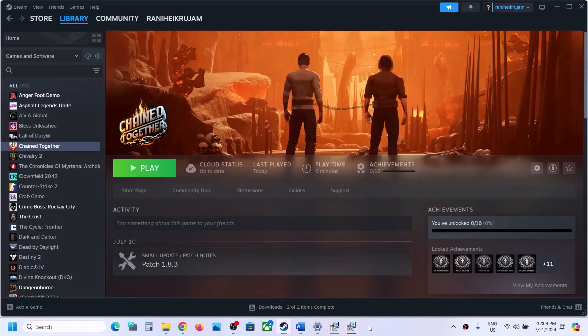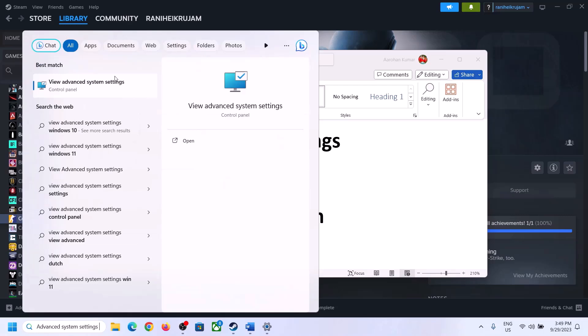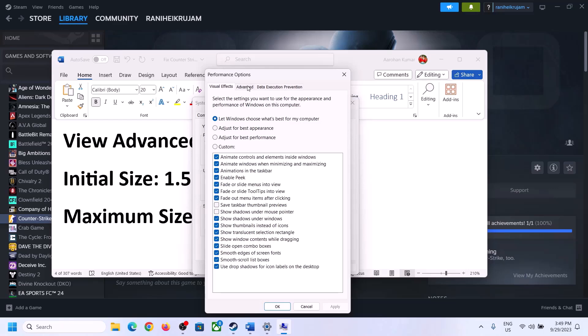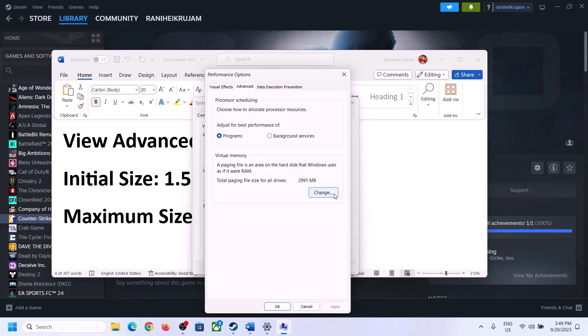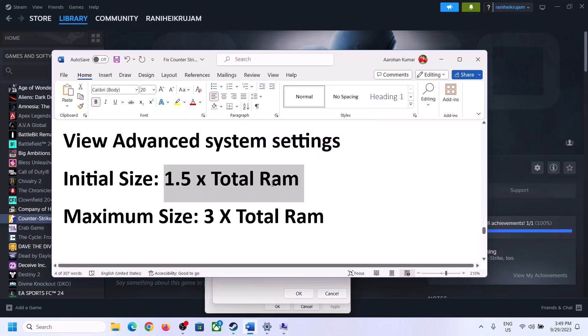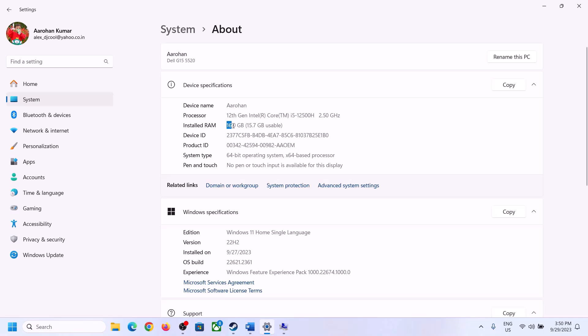The next step is to increase the virtual memory. Type View Advanced System Settings in the Windows search box, click on it, then click the first Settings button, go to the Advanced tab, and click Change. Uncheck the box which says Automatically Manage Paging File Size for All Drives. Select the drive where the game is installed. Put a check on Custom Size. For initial size, use 1.5 times your total RAM in megabytes (e.g., for 16 GB RAM: 16 × 1024 = 16384 MB, so initial size = 16384 × 1.5 = 24576 MB).